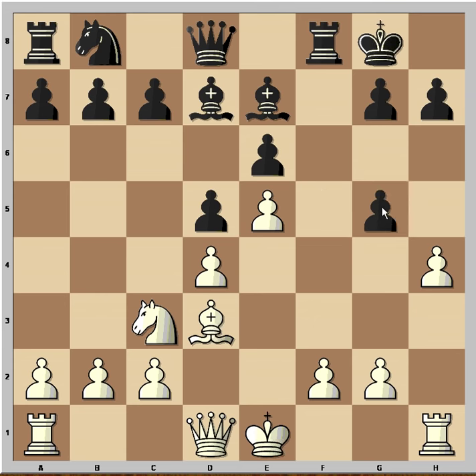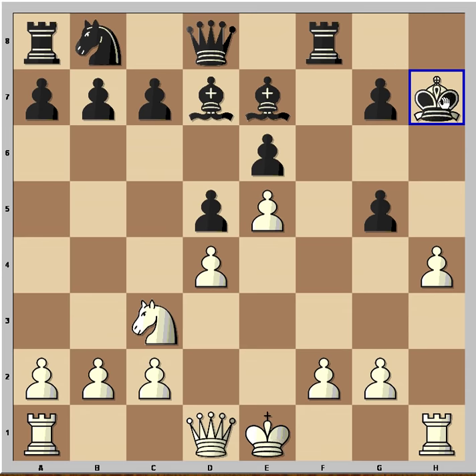Because if pawn takes, now g5, there is a way to defend. But there came another surprise — Bishop takes h7 check. So white is sacrificing two pieces. King takes h7, h takes g5. This is a discovered check.